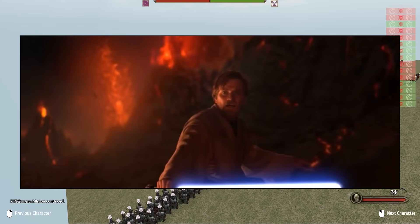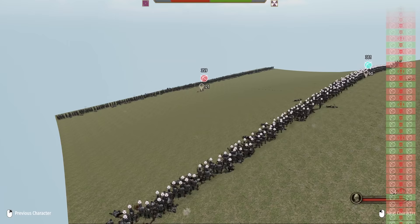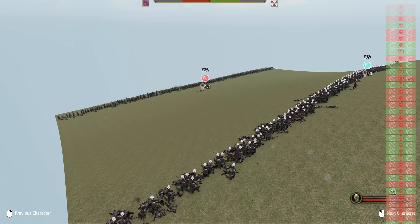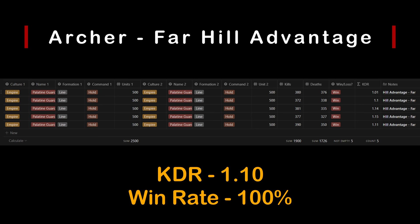Now we test the infamous height advantage. Both sides are in line formation at approximately 70 meters apart. It's surprisingly close given the height of the hill, however the lead sticks until the end and results in a sound win for the hill. Having the height will nearly guarantee a win, and on average provides a 10% increase in KDR over the opponent using the same formation.